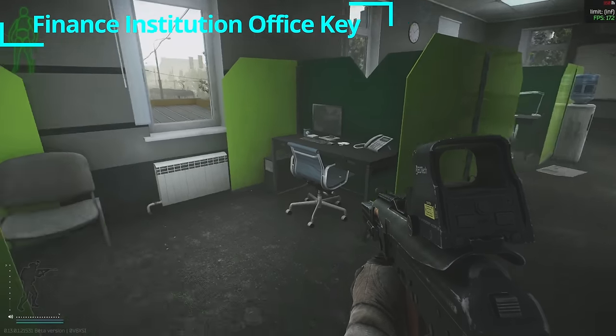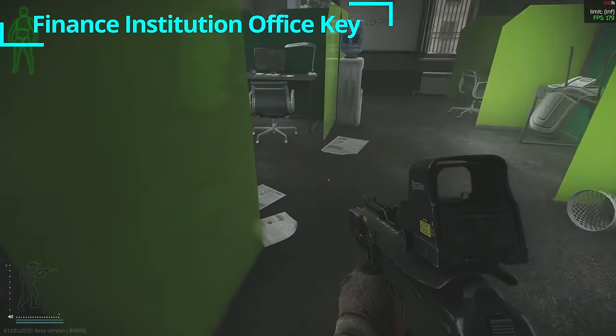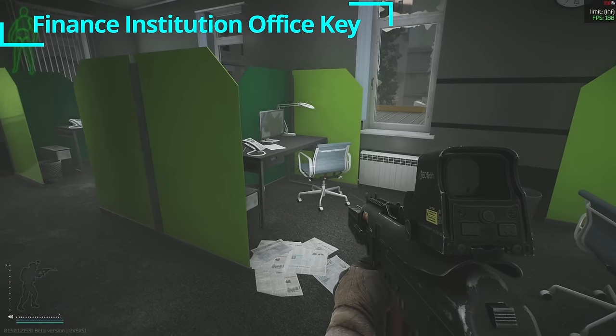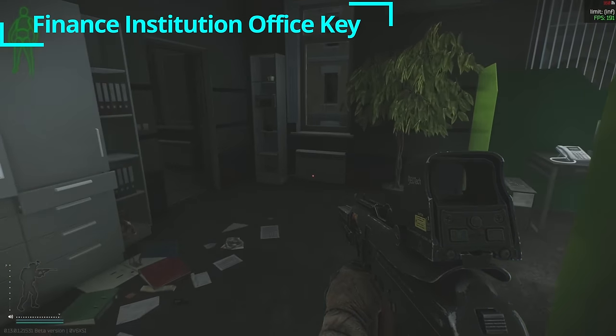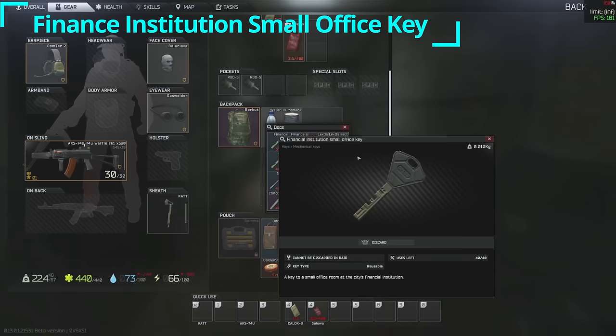This is the finance institution office key. Inside, you can see a series of cubicles. You have several computers that you can loot from, there's a duffel here in the corner, and there are also other assorted valuables — provisions, building materials, treasure items like this horse here. It's actually a pretty good loot room.